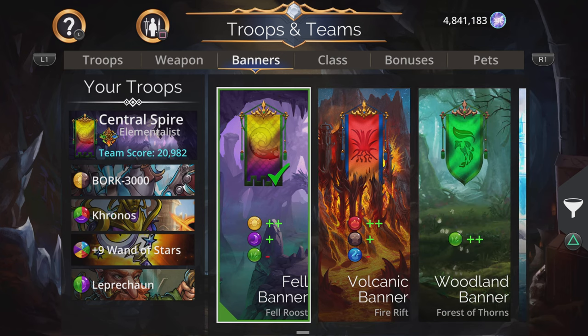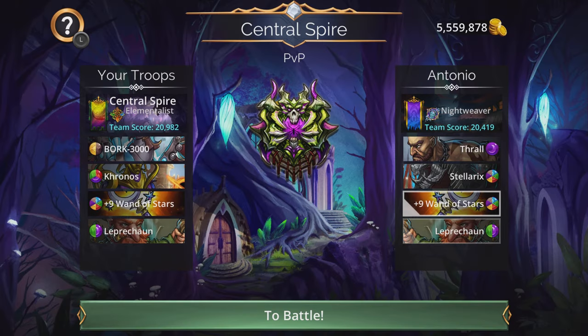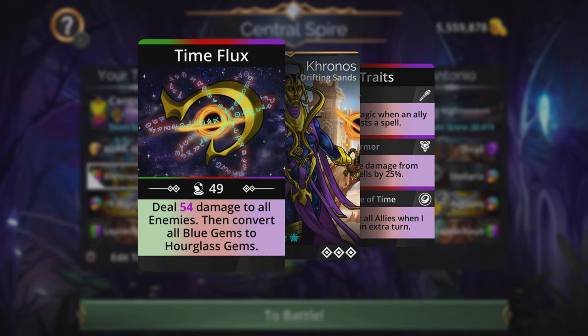Why is this team useful against Stellar X and Wand of Stars teams? It's particularly good because of hourglass gems. Even if you match them, explode them, or destroy them and get a four-plus gem match, they bypass freeze. So if you're frozen on yellow or any other color and you match these gems, it does not matter — you will still gain an extra turn. It's an overwhelmingly powerful mechanic.